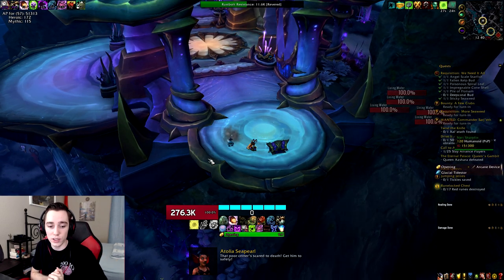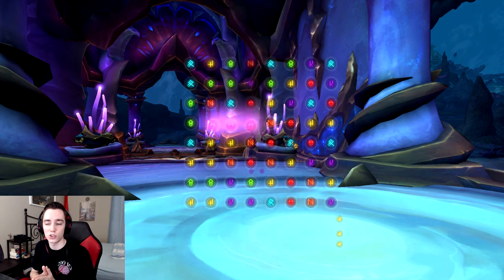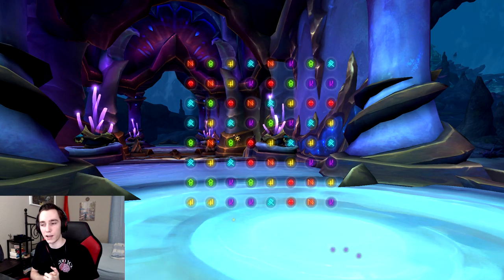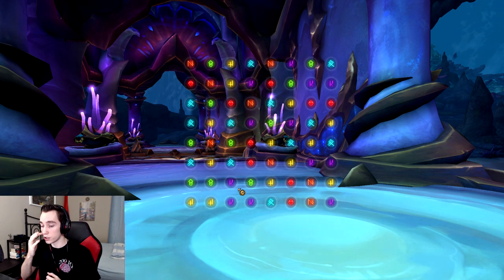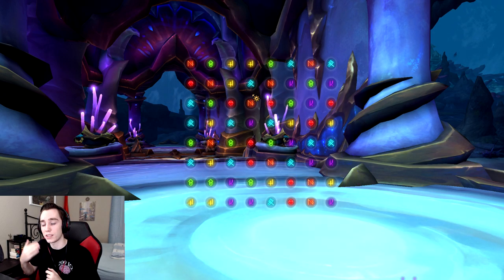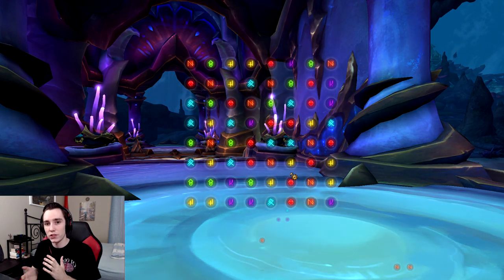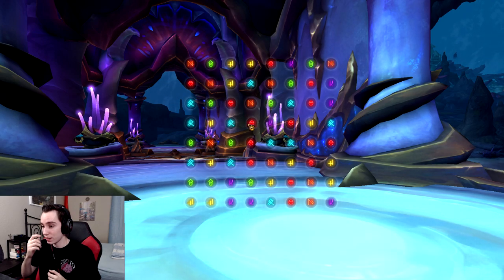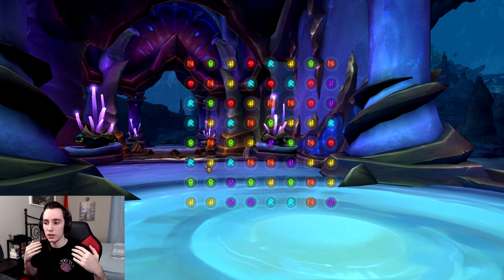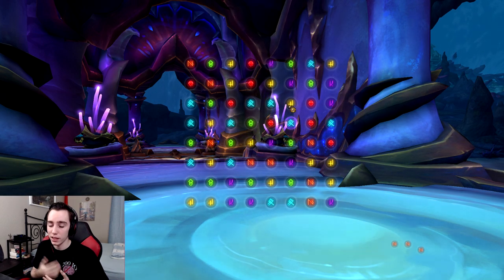Out of the raid there aren't particular trinkets I'm specifically targeting — the trinket sims aren't fully implemented yet, so we'll have to wait until heroic week for better data. A few have potential: for Unholy, the haste trinket that gives more haste the lower the boss's health might have potential on certain fights. For Frost, I'm potentially looking at the Azshara trinket that gives main stat while you channel it. For raid trinkets overall, I'd wait until heroic week, check logs, and get an idea of what ends up being strong.